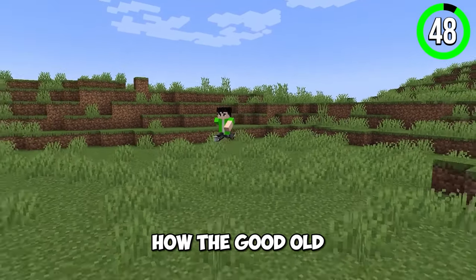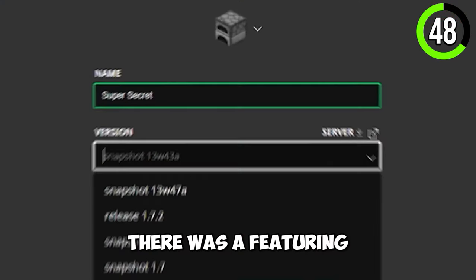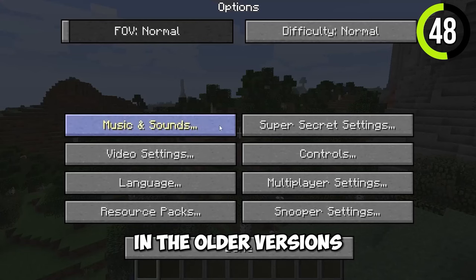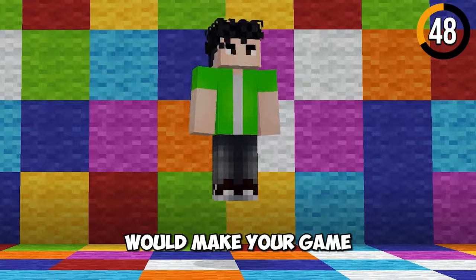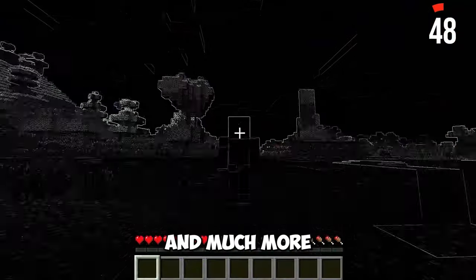We all know how the good old Minecraft looks, but what if I told you that Minecraft had another look? There was a feature in older versions called the Super Secret Settings. Clicking on this would make your game upside down, colorful, blurry, black and white, pixelated, and much more.